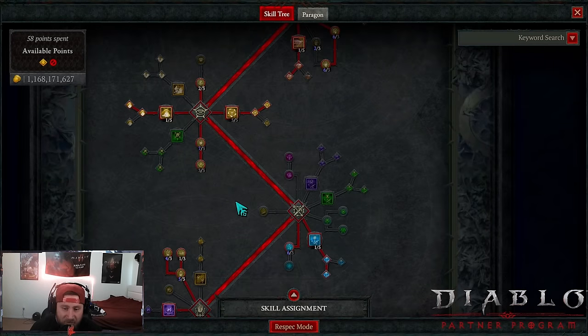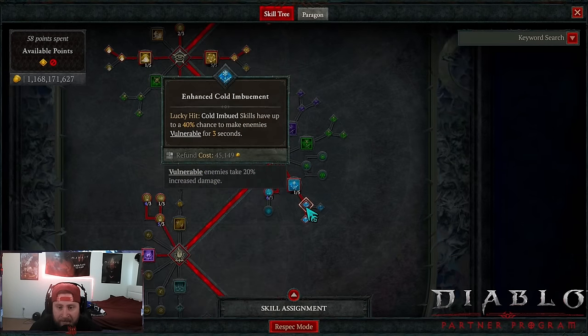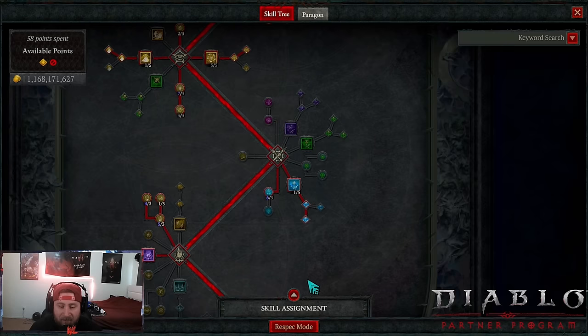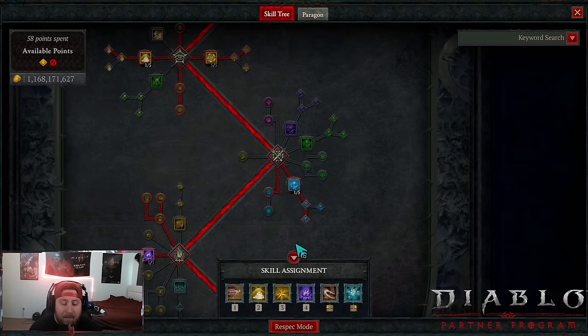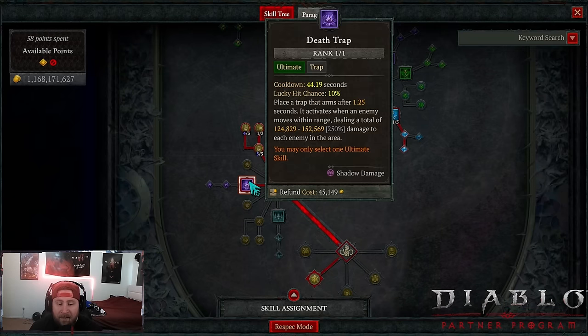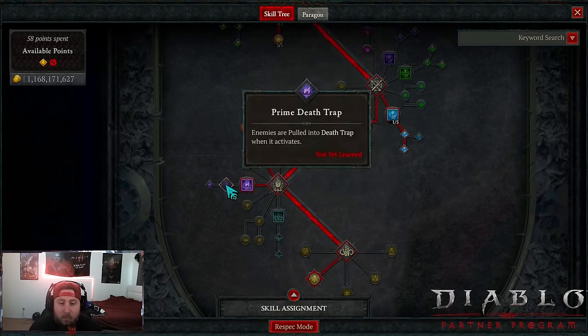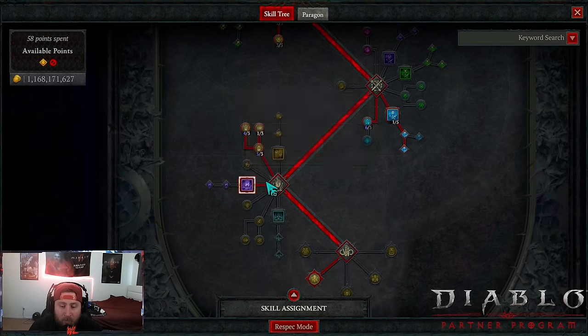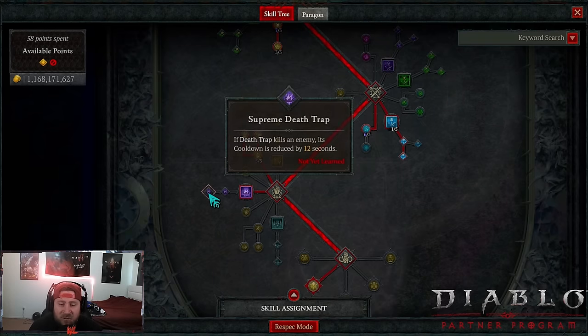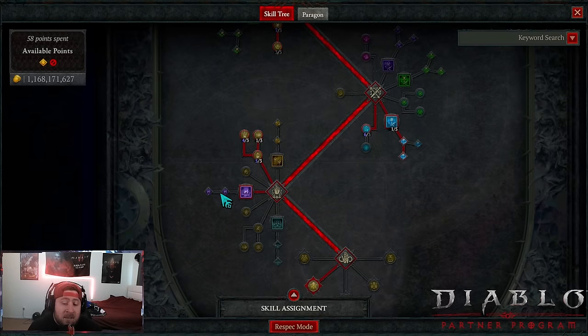Next we're doing Cold Imbuement all the way down to Mixed Cold Imbuement, so our cold imbuement skills deal more increased damage against frozen enemies and have a chance to make them vulnerable. I'll explain why it's not on the bar once we get to the gear. We max out Frigid Finesse — huge huge damage boost for this build. Then Death Trap with one point, and the two free points can go into Prime and Supreme Death Trap for higher-level content like infernal hordes.